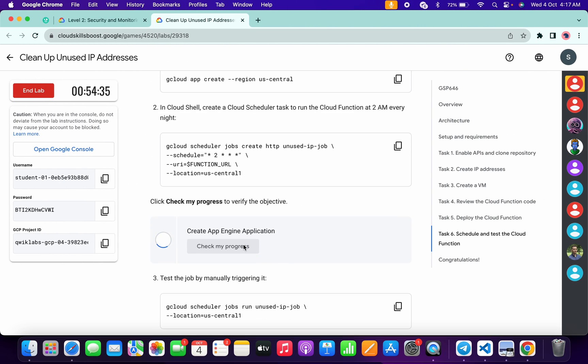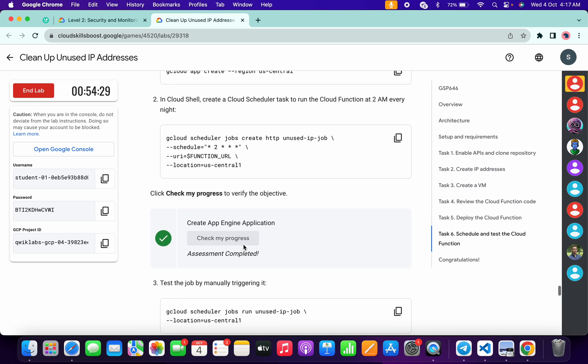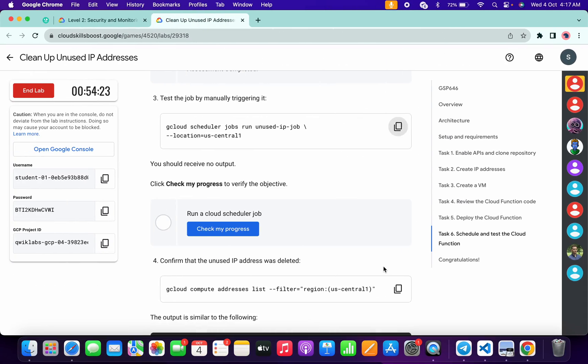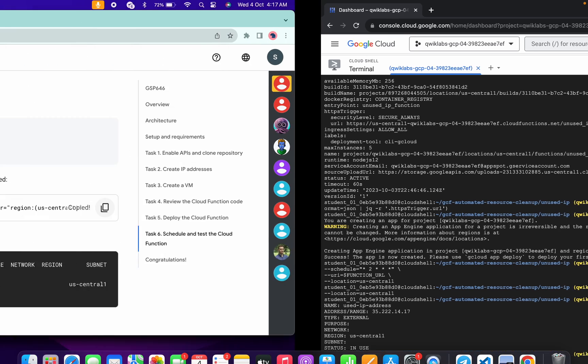If you click on 'Check my progress', you will get a score without any issue. Just need to wait and watch. Now scroll down, copy the third command of task number six, come back, paste and hit enter. Now scroll down again, copy this command, come back, paste and hit enter. Wait for a second and it's done.